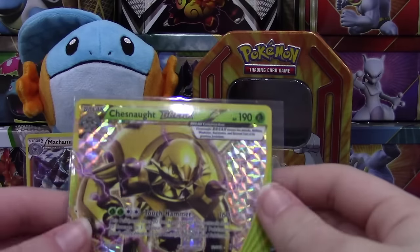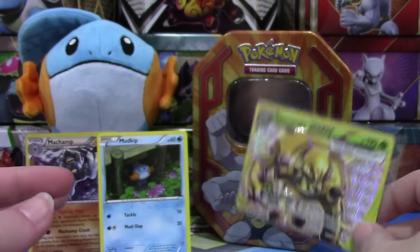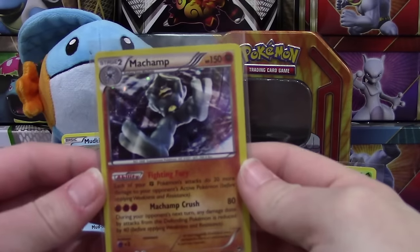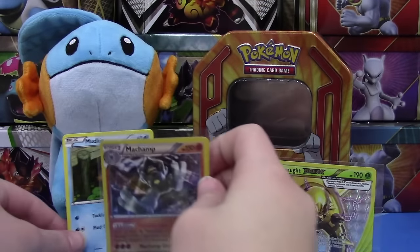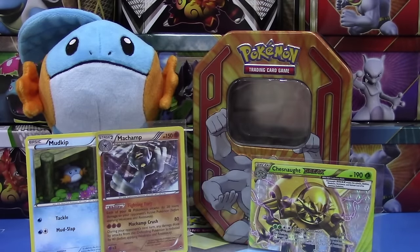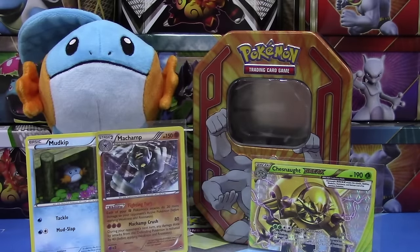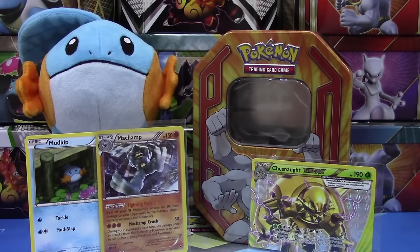Overall I would say this tin was definitely a success! We found that Chesnaught BREAK which is super awesome, we found Mudkip a brother, and we have our alternate foil holo card. So hopefully you guys enjoyed this tin opening — if you did, make sure you leave it a big thumbs up, click that subscribe button, and of course go out and catch them all!